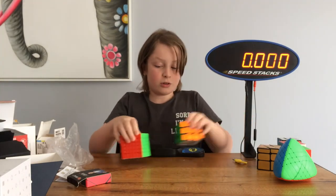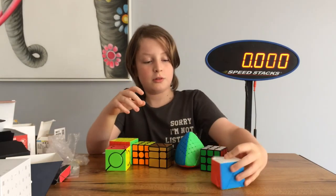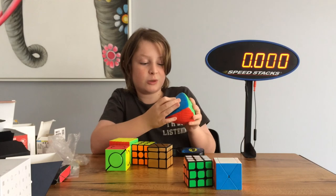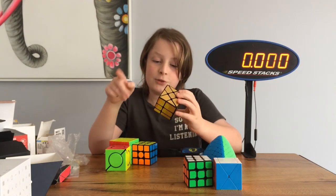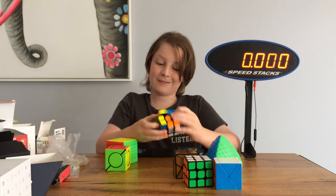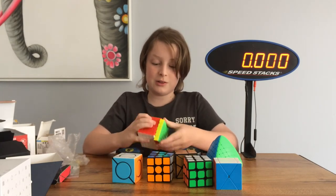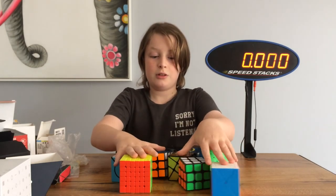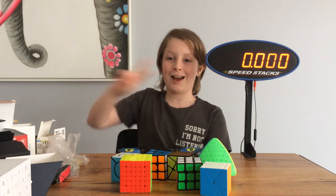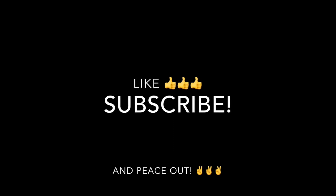Those are all the cubes. Let's put them all together — you have the MoYu Fisher Cube, the random MoYu Hour knockoff, the six-by-six Master Morphix, the MFJ's Fisher Windmill Mirror Cube, the GAN 356 Air Pro — this thing is awesome — the six spots Qi cube, and the MGC six-by-six. That is all we have. Hopefully you guys enjoyed this video. Like if you enjoyed it, subscribe if you're new, and peace out. See you next time.